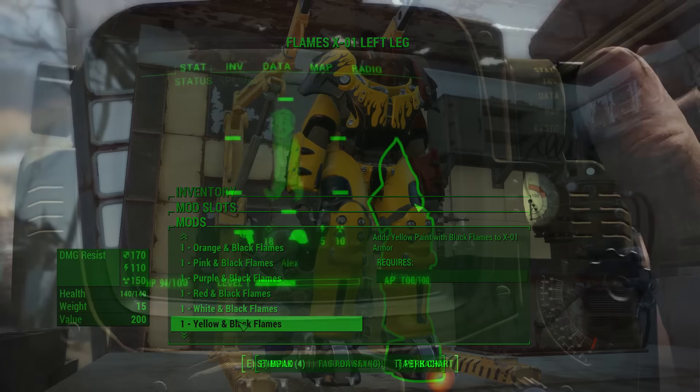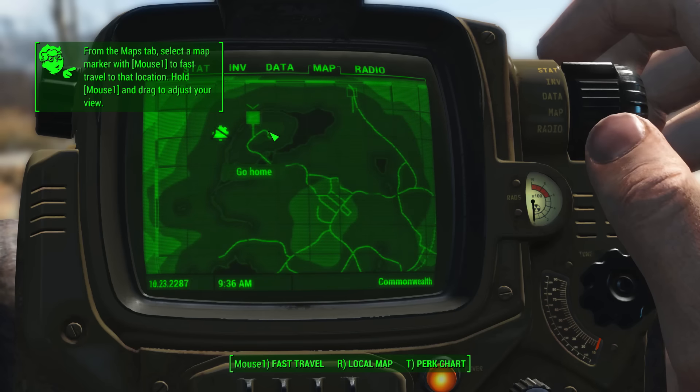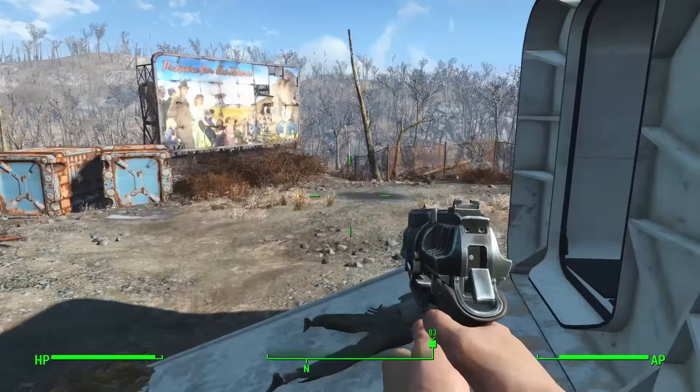Your journey in Fallout begins as soon as you leave the vault. The beauty of Fallout is that it puts you into the wasteland to do whatever you like. You don't have to go to any specific location — of course you need to eventually for quests — but you can go anywhere from the get go.